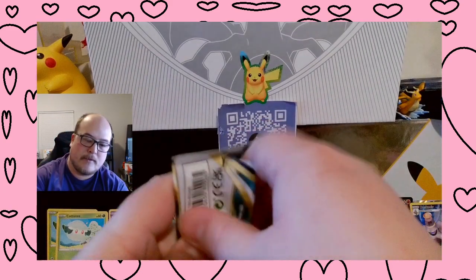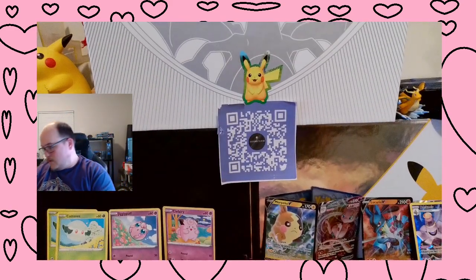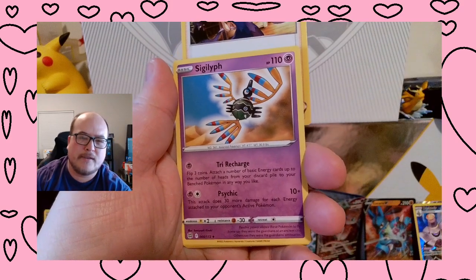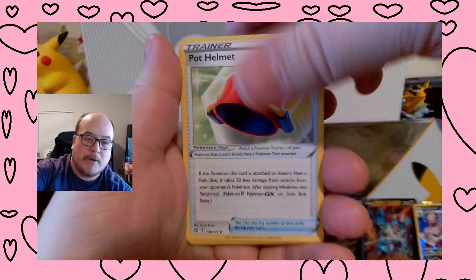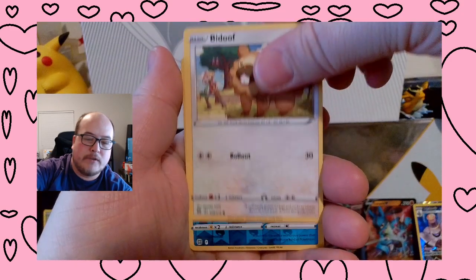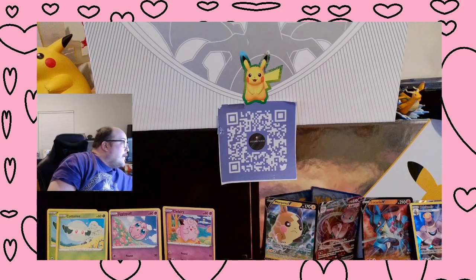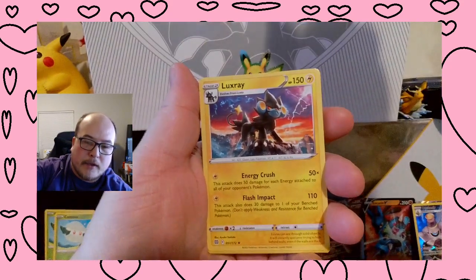Last pack. Oh man — fallen apart. Code card for that, and disappointing — white code card, boo. Energy, Acro Bike Premonition — whatever — Sigilyph, Pot Helmet, Gible, Weavile, Hawlucha, Electabuzz, Bibarel, Manaphy. And we're ending on a Luxray Non-Holographic.